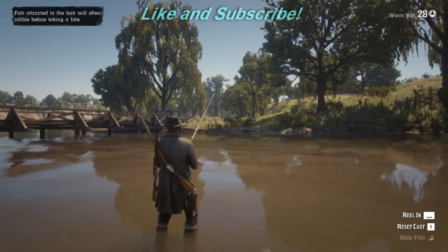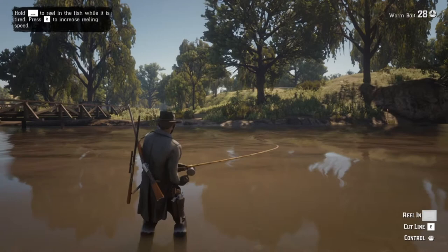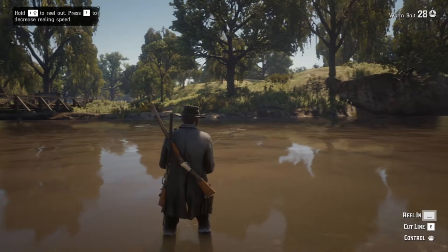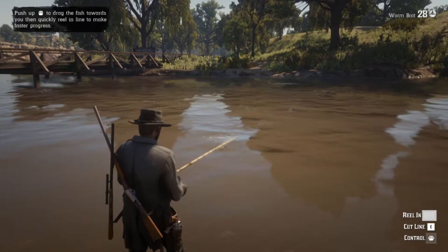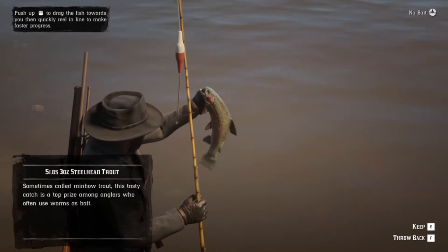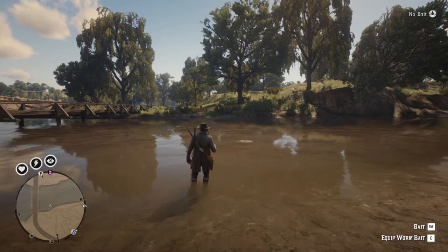I already got a bite on the line — wait a second and then hold left-click. When the fish stops fighting, hold the spacebar and reel him in. If he starts fighting again, stop reeling so you don't break the line. Hold down spacebar, reel him in, go side to side with both mouse buttons pressed. That's a great looking steelhead trout! Hit E to put him in your satchel.